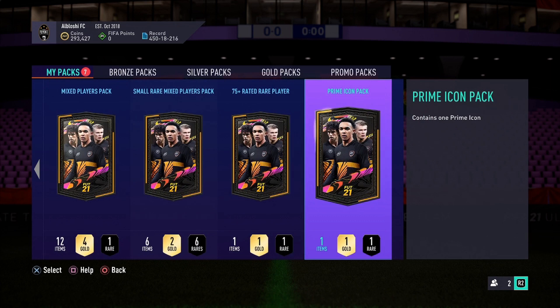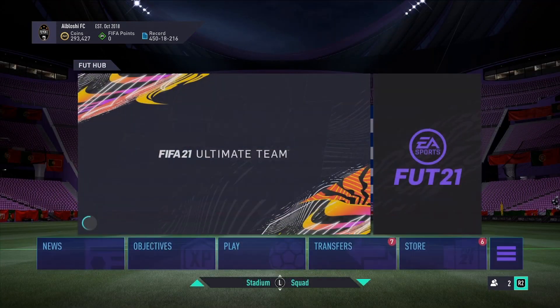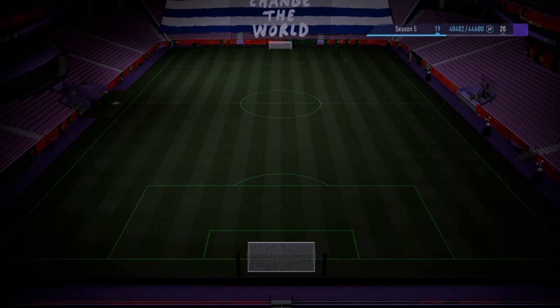We are here guys. I am nervous talking about whatever prime icon pack, and we're gonna open it in 10, 9, 8, 7, 6, 5, 4, 3, 2, 1 — we are opening it right now! We're gonna skip it, put it in the club, and hopefully it is a W. He has been stored in the club and now we're gonna go find him.